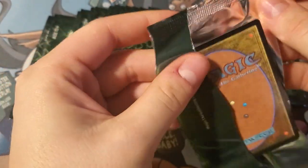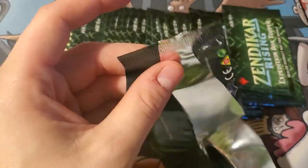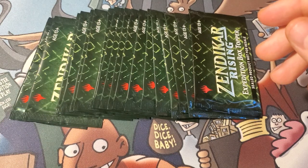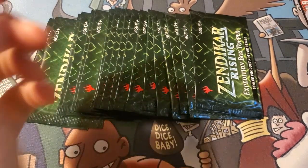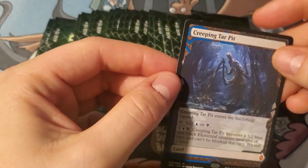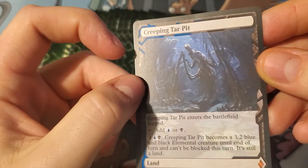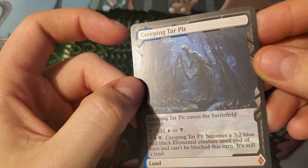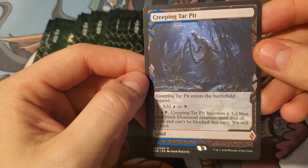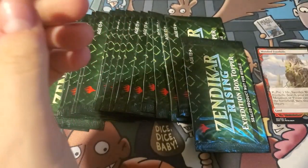Number one is Wooded Foothills — a fetch land! There are 10 fetch lands and 20 others, so fetches are a bit easier to hit. Next up is Creeping Tar Pit. I love these expeditions because you can see the embossing up in the corner — all that blue and black is embossed on there. I love the little embossing.